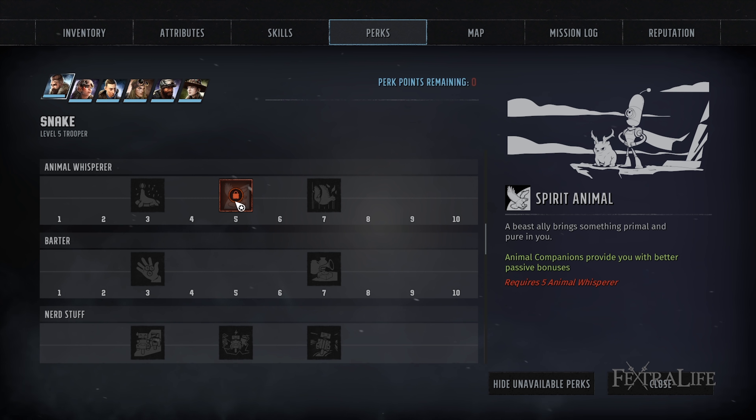Spirit Animal: this perk doubles the bonus you gain from your animal companion. Each animal companion provides a different bonus, so look for the one you want and double it. Cats, for example, grant 6% critical chance, but with this perk it becomes 12%. Mountain Goats grant 0.1 times critical multiplier, and with this perk it's 0.2, but they hit much harder than cats. Try recruiting different animals and see which works best for you.